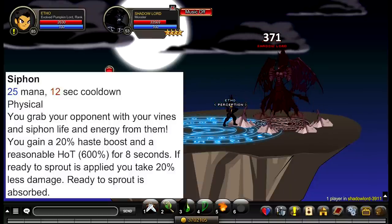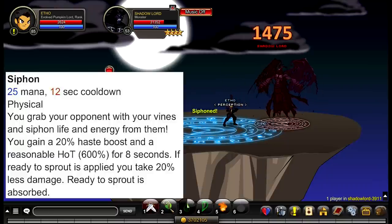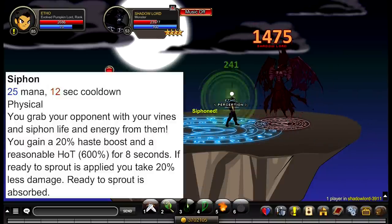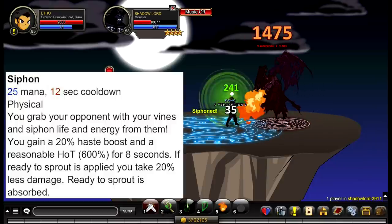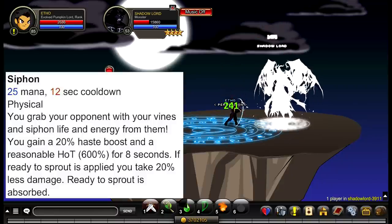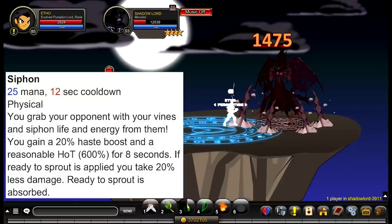Your next ability is called Siphon. It consumes 25 mana and has a 12-second cooldown. You grab your opponent with vines and siphon life and energy from them. You gain a 20% haste boost and a reasonable HoT for 8 seconds. If Ready to Sprout is applied, you take 20% less damage and Ready to Sprout is absorbed. This ability is actually loopable because of the haste boost it provides combined with your haste boost from your passives — it can just be looped as the fight goes on, and I'll explain how to do that later.